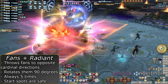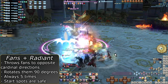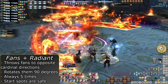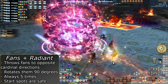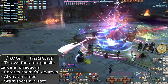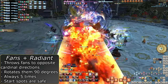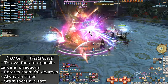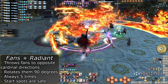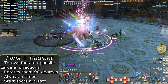Solar Fans is the easiest mechanic in the entire raid. She will forcibly face a random cardinal direction and do AoE lines in the cardinal directions her sides are pointing at. Dodge into these AoEs. Radiant Rhythm will go off, causing the fans to begin to rotate in the same direction 90 degrees each time. This seemingly always happens five times in a row, meaning if the fans start north and south, they will always end up east and west. So if you stand right on the arrows that mark the middle of her flanks when the fans explode, you will be safe. Be sure to be outside of her box, as the explosions are huge and do reach into the middle of the arena.